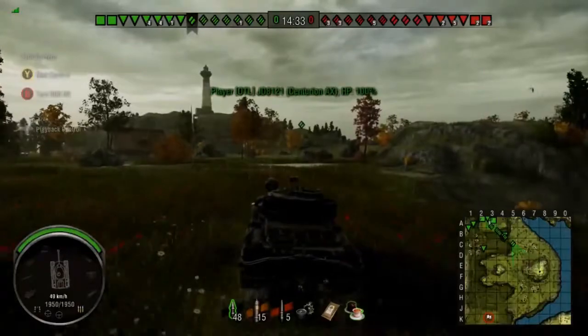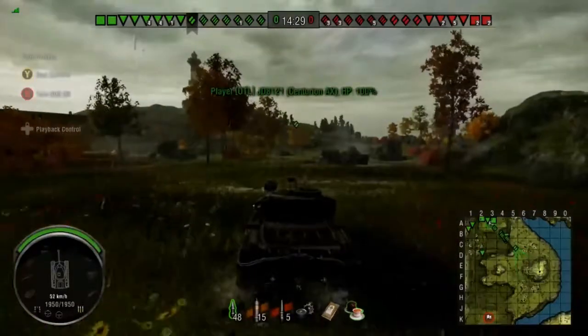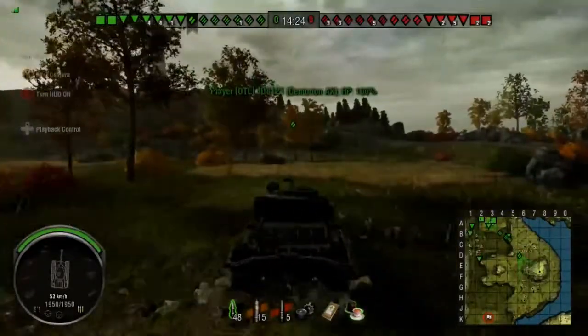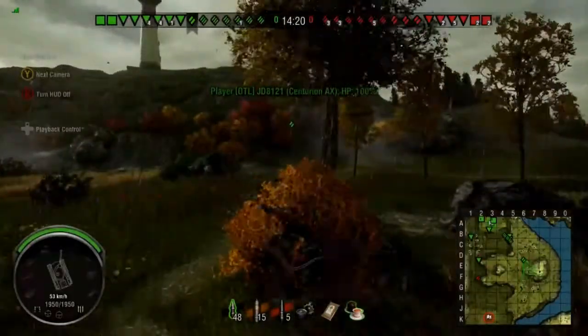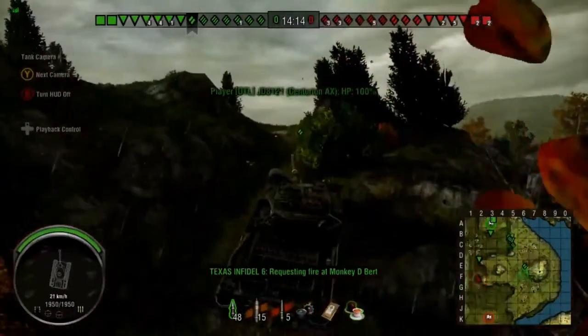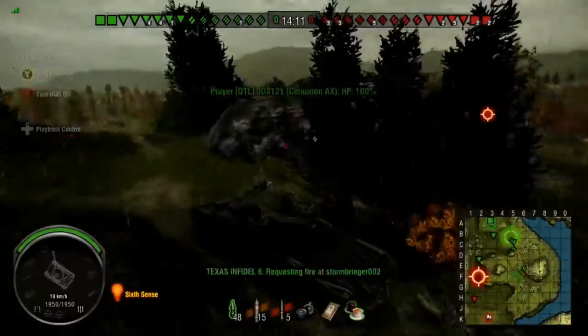So today I am playing in the Centurion Action 10 on Cliff. I'm going to have a decent game. Right now I'm going to the middle just to see if I can get up on the hill and hopefully I don't meet too much opposition that would stop me from getting up there.